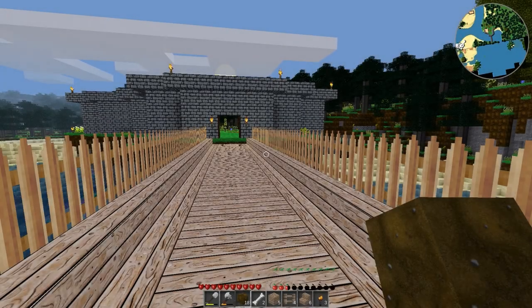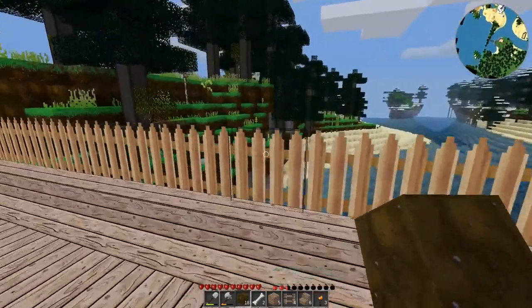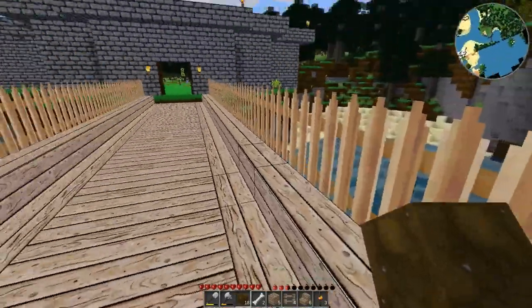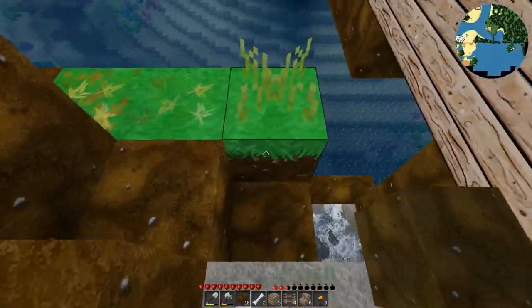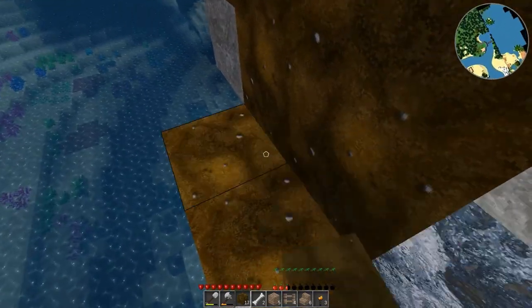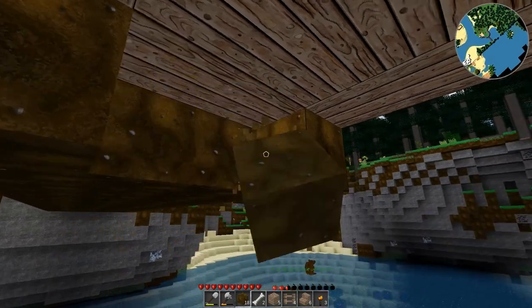Breaking every safety rule that's probably on the books, I placed this whole fence system in the dark of night without any lighting, because I had to take the torches off the bridge — both fences were going where the torches were. And now it's time to get to the underside, which I took the liberty of making a little pathway thing so we could get there.